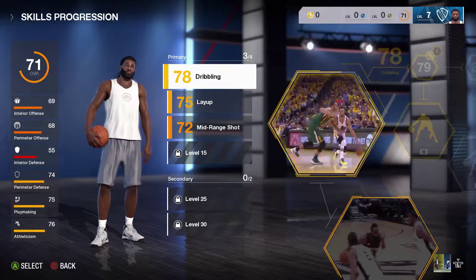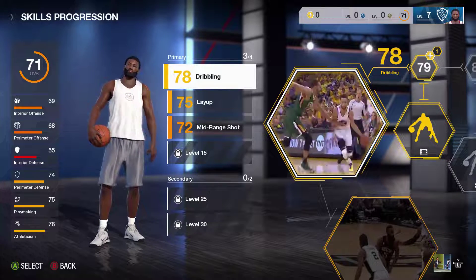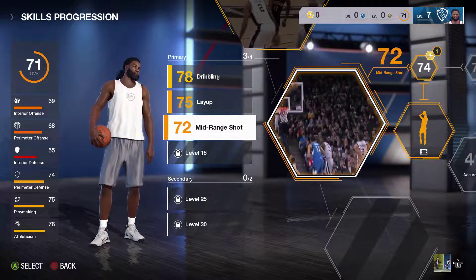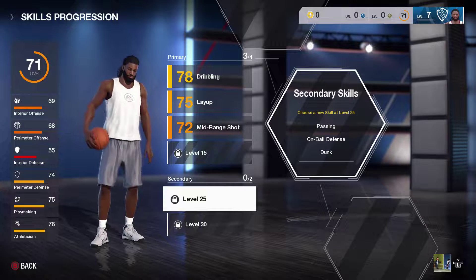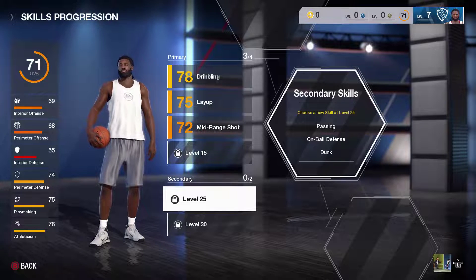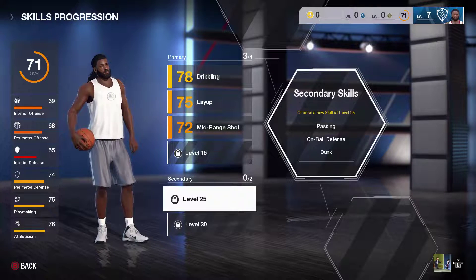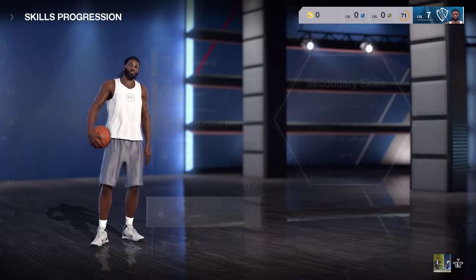This player is going to have dribbling and shot off the dribble. It's a unique point guard build because passing is not maxed out — this is a more offensive build. Mid range and shot off the dribble go hand in hand because step backs in this game are extremely overpowered. For secondary skills, you have the option of passing, but I'll show you a trait that can substitute for it. We also want dunk as a skill — we're a slasher and we want to catch bodies. Then on-ball defense, because it's so easy to get your ankle snapped in this game.